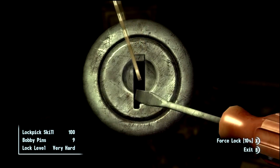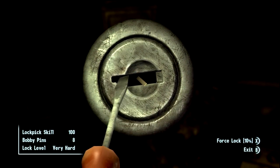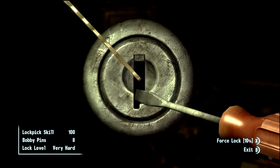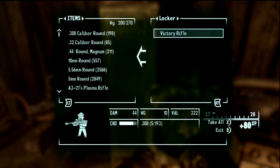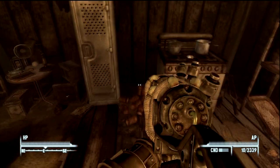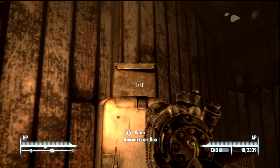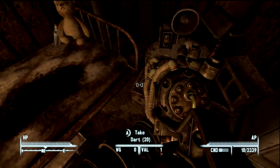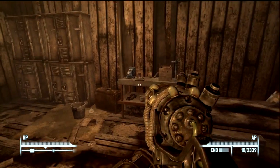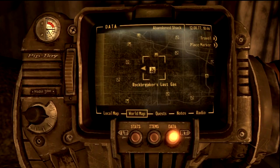You can avoid the condition problem by repairing it with some old sniper rifles if you have them — just find them off a dead body somewhere, or if you have some spares at your Megaton house or your Tenpenny Suite. You can actually access this weapon at any time in the game; you can travel to the location and it'll still be there, so you don't have to worry about that. Also, inside the shack you will find some extra .308 ammo for that rifle.